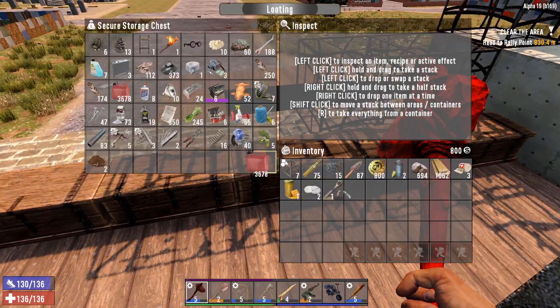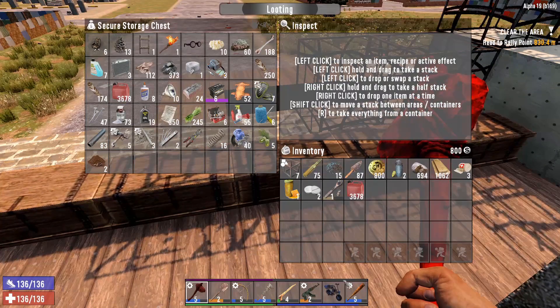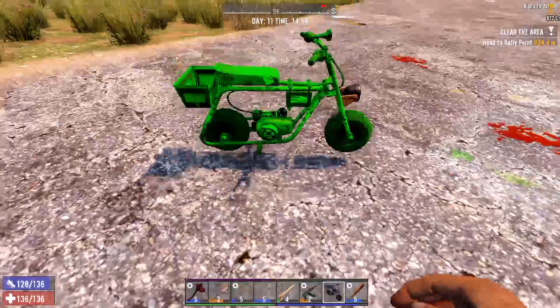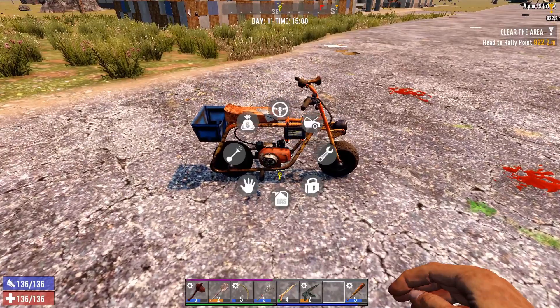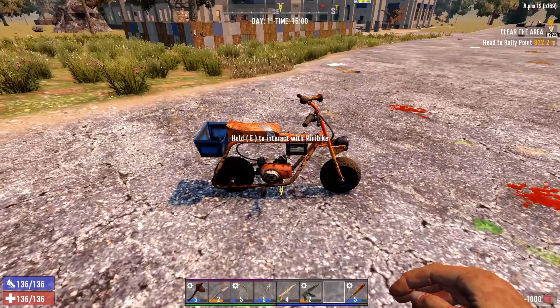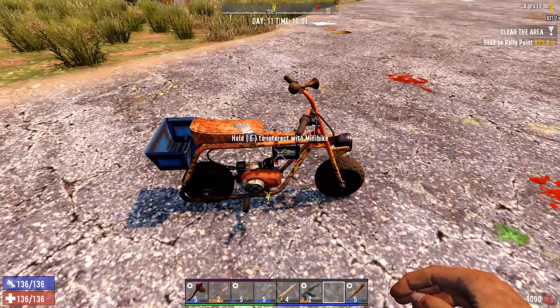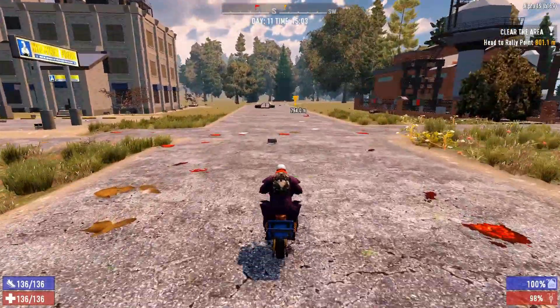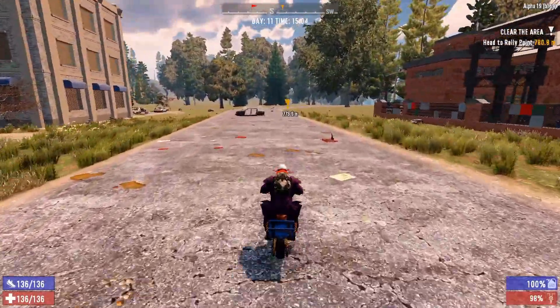Why have I jumped over here - because I'm stupid. Right, we need fuel. Let's get a load of that in, get our bike down and refuel. There we go, all good. Let's get over to this mission and see what we can find.